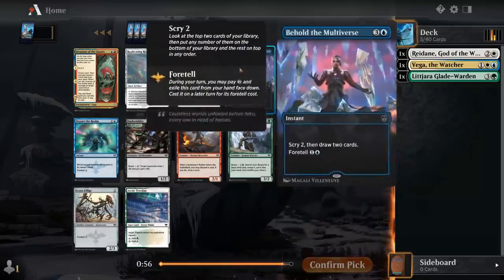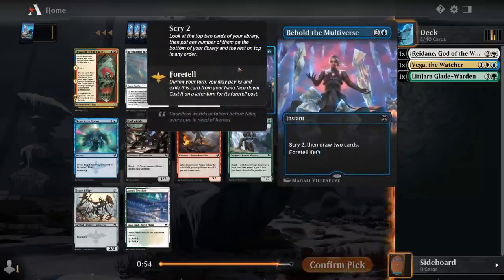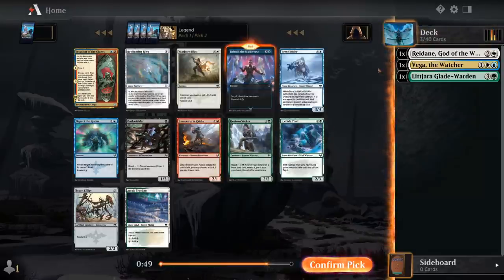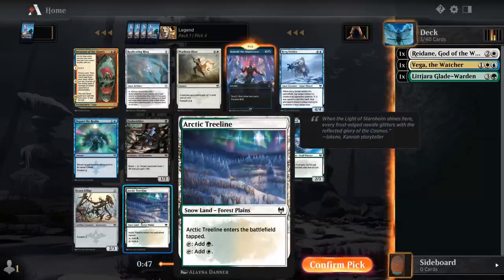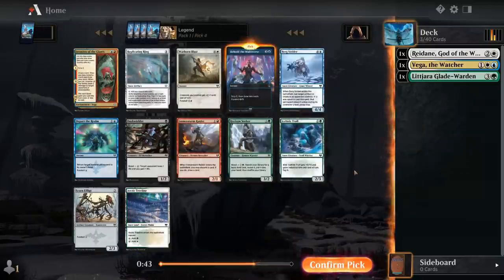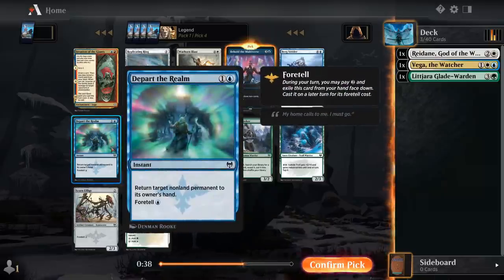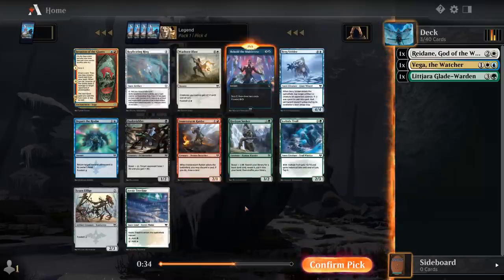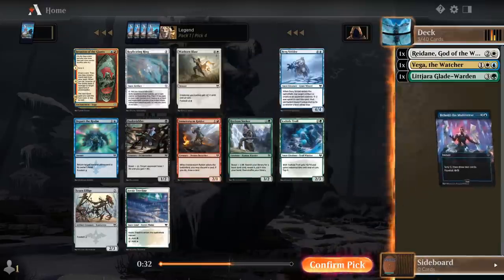Fourth pick — that's a pretty straightforward Behold. It synergizes with Vega and is just a powerful card by itself. There's also a dual snowland, which would be okay if we end up in three colors. Still taking Behold. Departer Realm could also be okay as another Foretell instant here, but I'll take Behold.